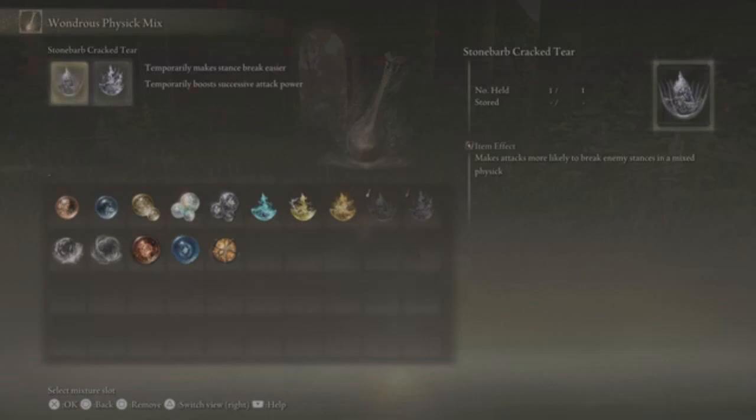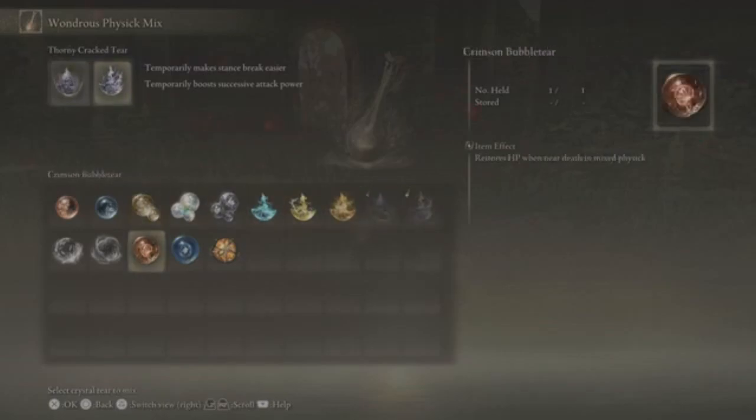To cheese the final boss, all I did was use these two crack tiers — one that staggers the boss more, which is really good for this multi-hit glitch basically.